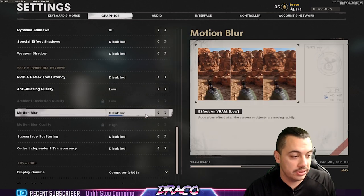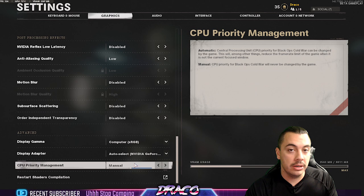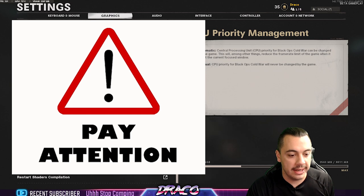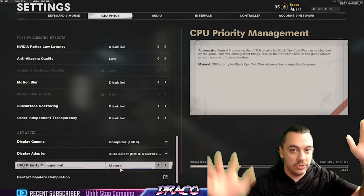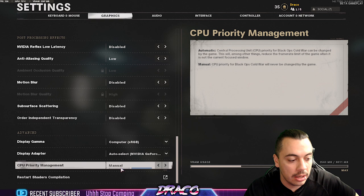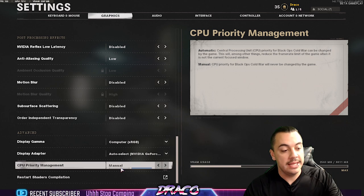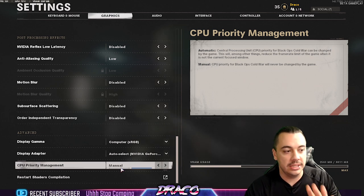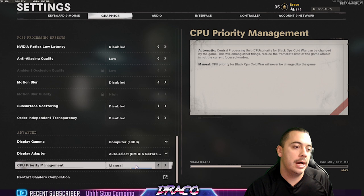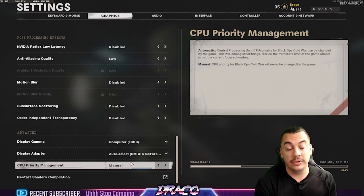Anti-aliasing on low, motion blur disabled, subsurface scattering disabled, independent transparency disabled. This one — CPU Priority Management — this is another huge, huge secret. I did leave this on default, which was automatic. Do not leave this on automatic. CPU Priority Management needs to be set to manual. I was getting in-game stuttering with this on automatic — it was not set right or optimized. Hopefully they fix it outside of the beta. NVIDIA Reflex Low Latency and CPU Priority Management are going to make the biggest difference for you. After making those changes, I was getting so many frames and it was so stable. Even with my field of view at 120, I'm still getting over 100 plus frames, which is great — my monitor only does 120 anyway — and the game is running smooth.